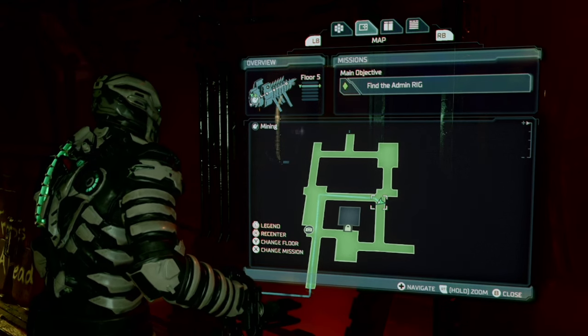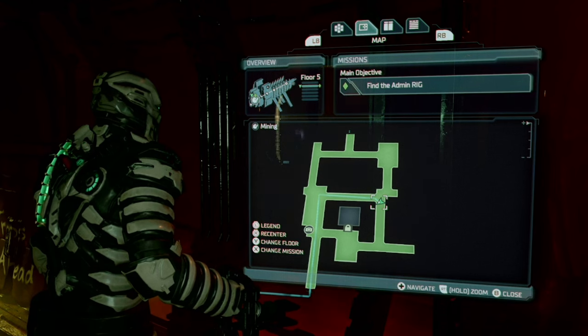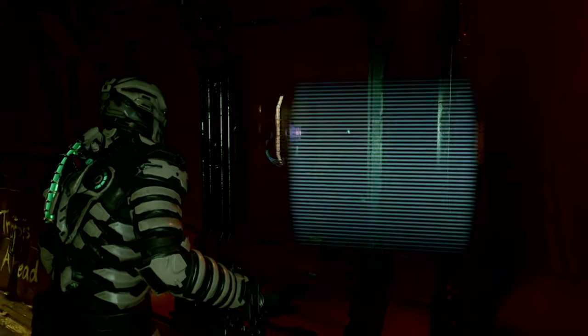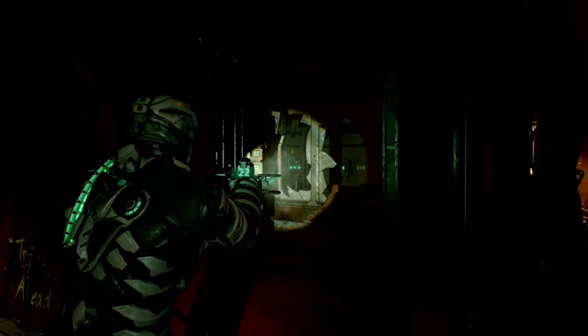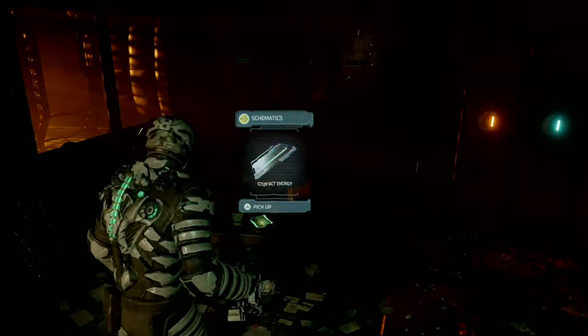Next we have the contact energy schematic. This is in chapter seven, mining section, right by the save — to the right of it. As you can see there's a locked door, so what you want to do is just shoot that and the schematic is laying on the table.